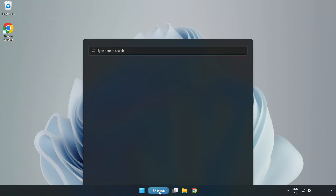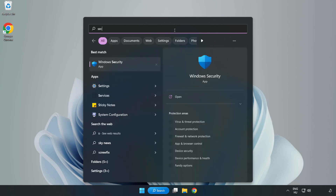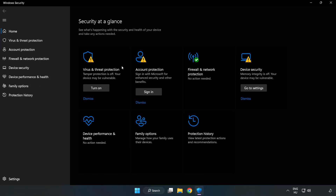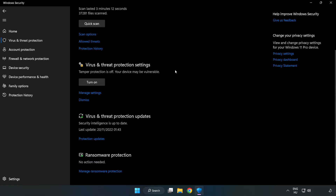Click the search bar and type Security. Open Windows Security. Click Virus and Threat Protection, then scroll down and click Manage Settings.